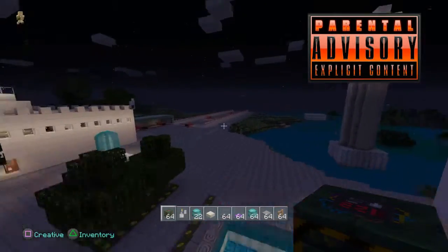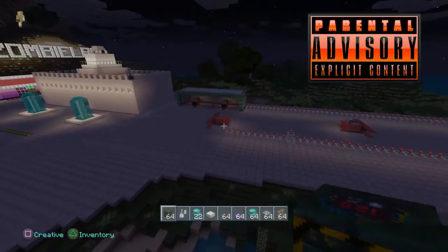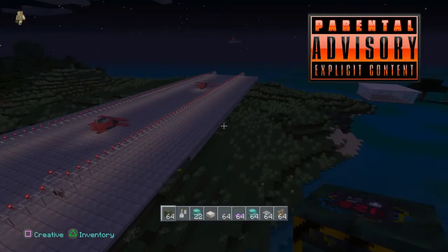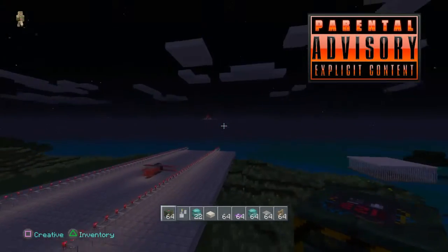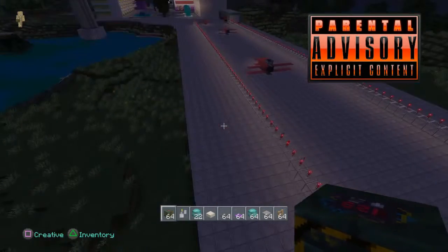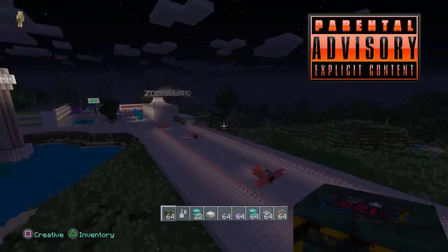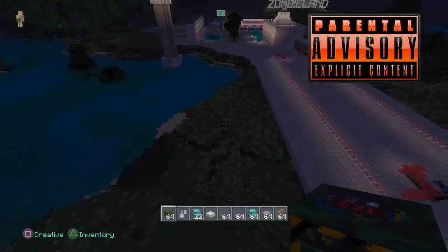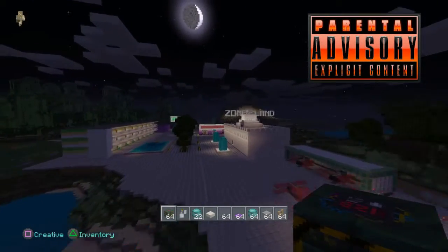I uploaded my map from the PS3 and downloaded it on the PS4 — it was very easy. Here's Pam's airport, the planes are still there, very cool. You can see the Zombieland deal right there, that's where we lost Eric. Let me give you a quick tour.